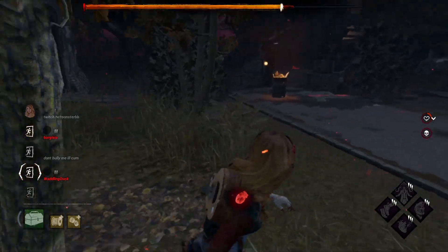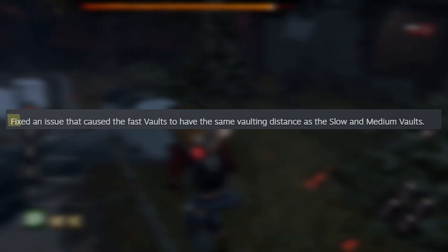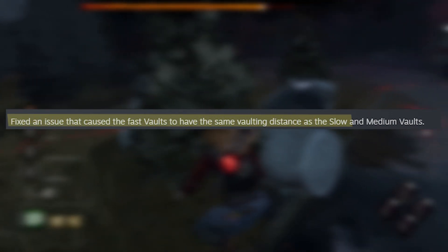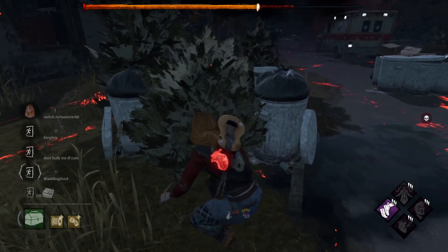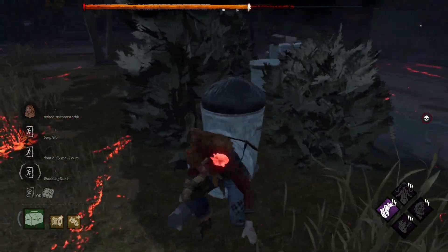The new Dead by Daylight update came with a bunch of bug fixes, and one of those bug fixes stated that they fixed an issue that caused the fast vaults to have the same vaulting distance as the slow and medium vaults. Now, you look at these two clips and tell me if this was a bug fix or a straight-up buff.